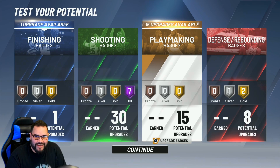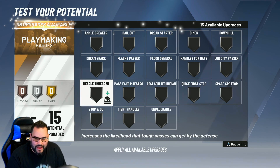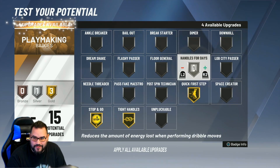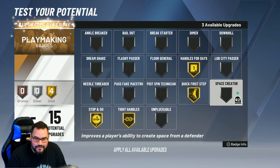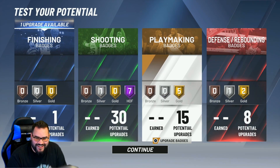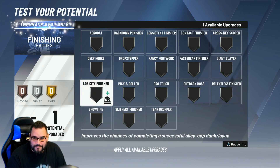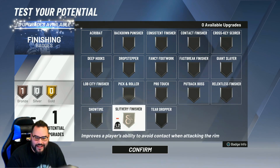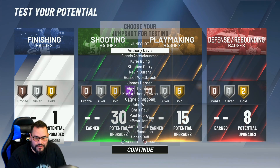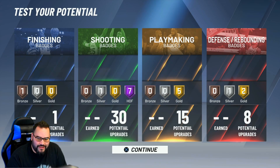And intimidator — there we go. This is looking pretty good. We have playmaking badges left. I'm gonna give him stop and go, tight handles, handles for days, and downhill because that's where he's going. Finally, one finishing badge — slithery finisher, yeah that goes with him. I didn't choose the jump shot yet. His release was actually pretty good — I think I'm gonna go with Steph Curry for his jump shot.